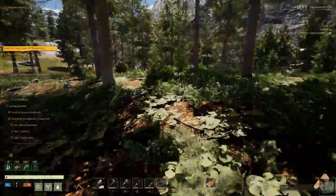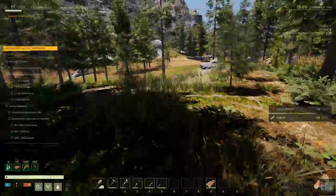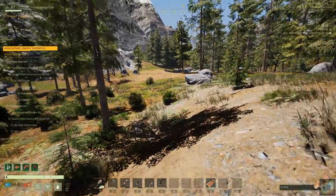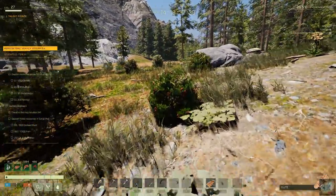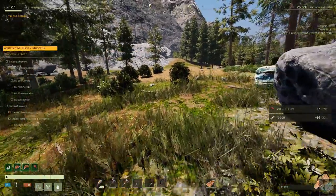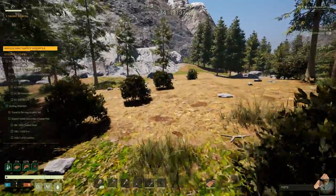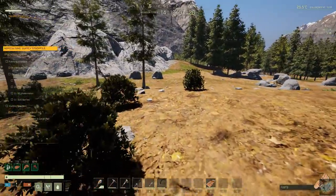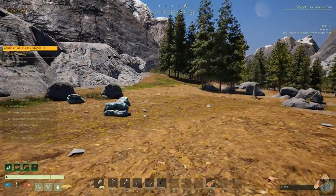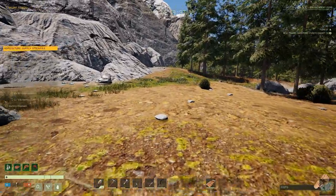We're heading to my next shack and getting close. The end down by the vegetable area — where we put all the carrots, watermelons, and whatnot — is a bit more dangerous; there are bears down in that area. The rest of it, from kind of here on towards the hunting capsule, there aren't any bears — it's all just wolves.